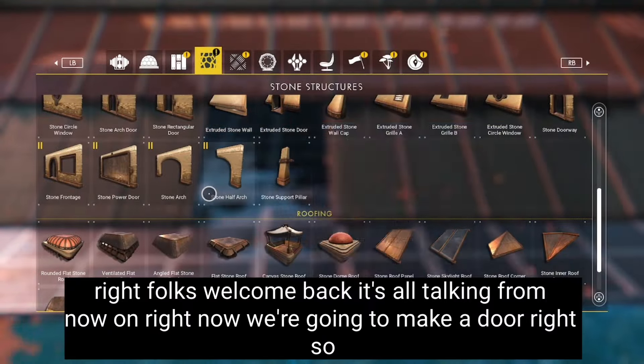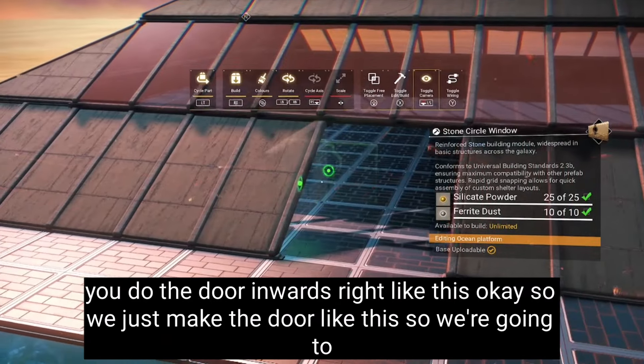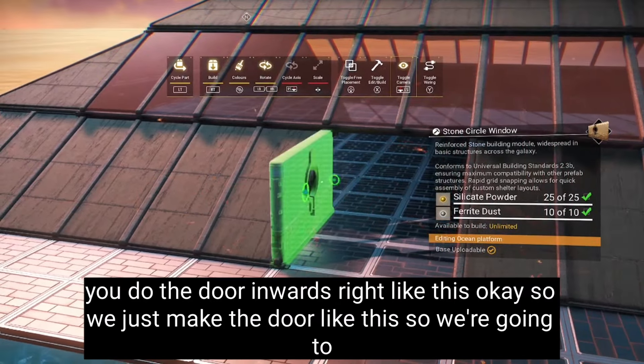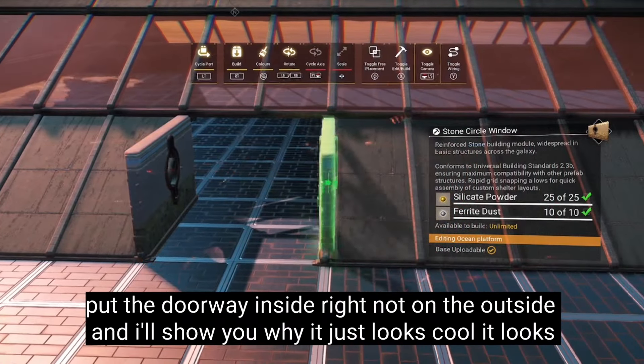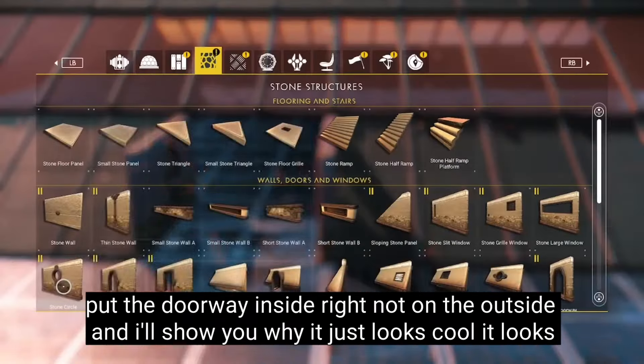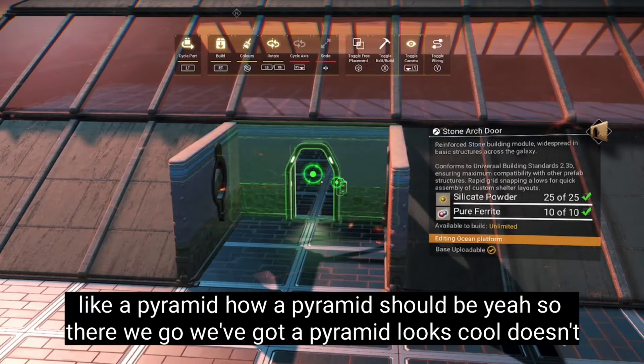All right folks, welcome back. It's all talking from now on. Now we're going to make a door. You do the door inwards, like this — you make the door going inside, not on the outside, and I'll show you why. It just looks cool, it looks like a pyramid how a pyramid should be.